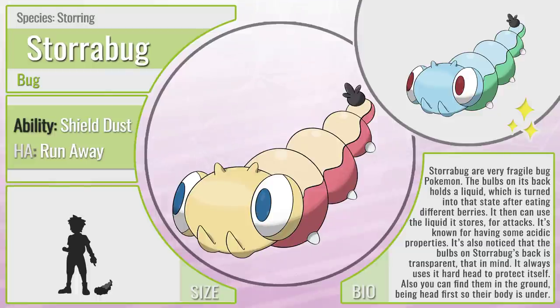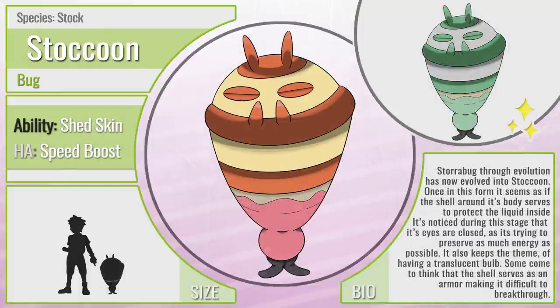If you have a fragile Pokemon, it has to protect itself — so why don't we evolve it into Staccoon, the Stock Pokemon, another pure Bug type with the ability Shed Skin and the hidden ability Speed Boost. Through evolution it has evolved into Staccoon. Once in this form, its shell around its body serves to protect the liquid inside. It's noted that in this stage the Pokemon has its eyes closed, as it's trying to sleep and preserve as much energy as possible. It also keeps the theme of having a translucent bulb on the bottom of its body. The shell serves as armor, making it almost impossible to break through. So going from a very fragile bug to a protective, shelled-up armor-type Pokemon — I feel like this works really well, as it's trying to protect itself and the liquid inside.